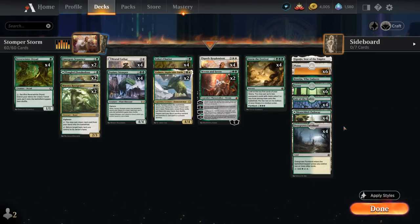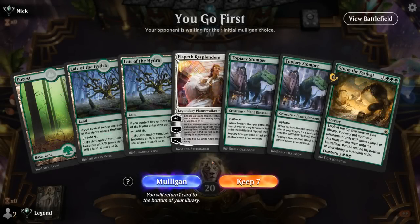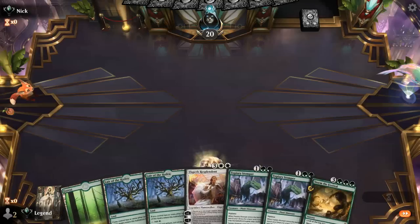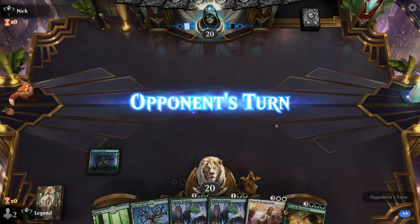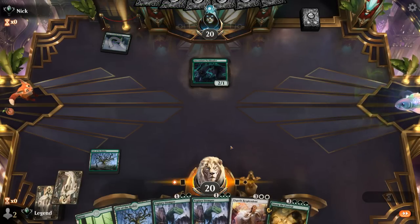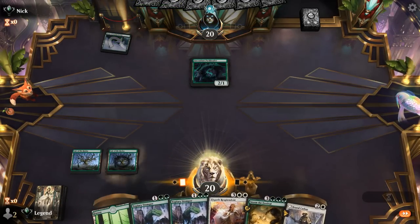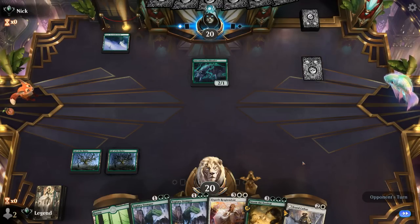So that's our deck, now let's jump into some games and see how it does. We're on the play and our hand seems reasonable enough. Double Stomper can fix our white mana for Elspeth and ramps into Storm the Festival. Brutal Cathar is also quite good at dealing with a green deck, but we'll need some white mana first.